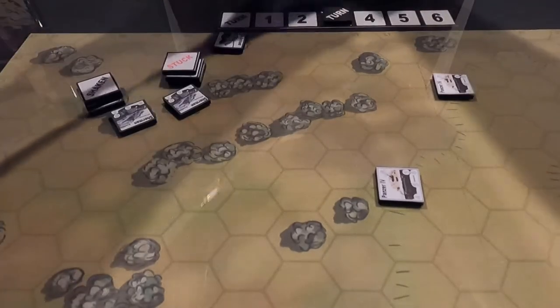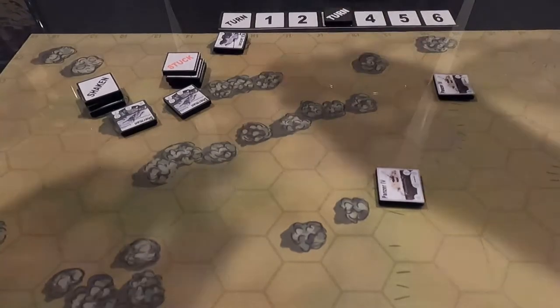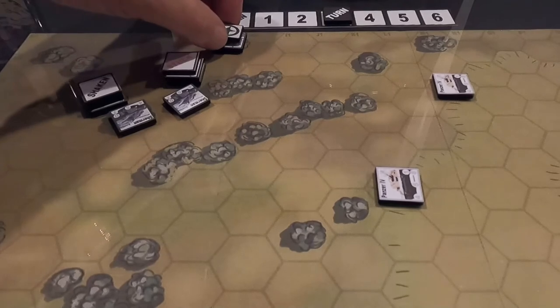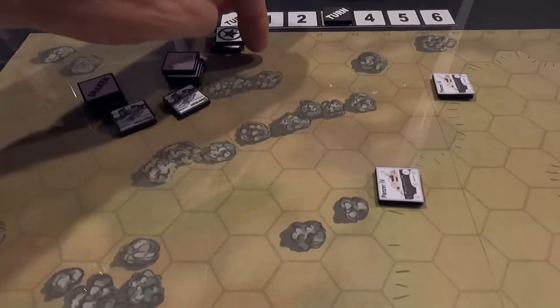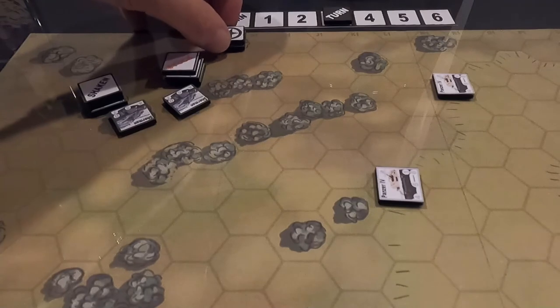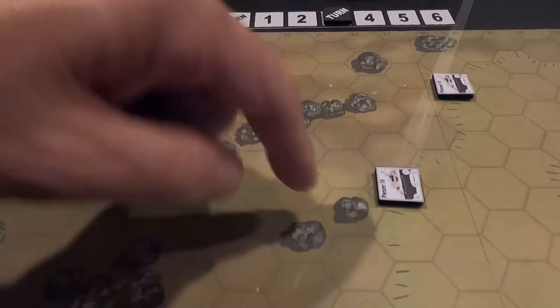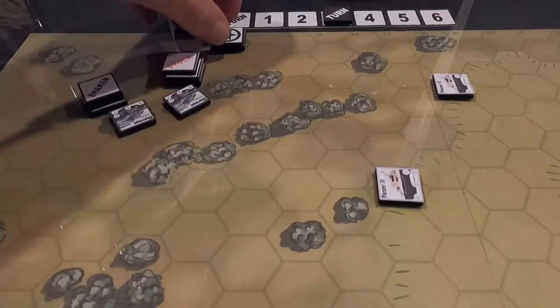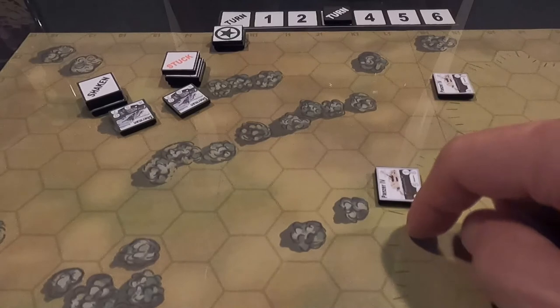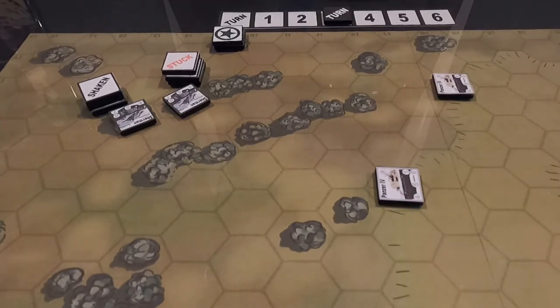Turn three — the Americans go first this time. The Jackson is firing: one through seven hexes, his range is nine, so he's in range. The Panzer's front runs this way, so I've got a side shot on that Panzer — that's his target. Minus one for the incline — that's the only modifier. He rolls a three, which becomes a two. He missed.